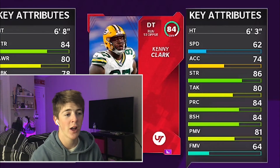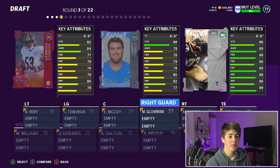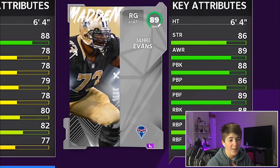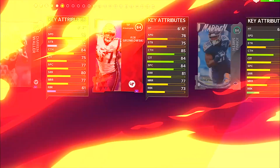We gotta go Kenny Clark, 84 overall — highest overall card, I'll take that for sure. Okay, they're all strength cards. I'm going Evans, gotta show some love — 89 overall. I need to beef up that right guard position. Next we got 86 speed Kenny Moore — I like that.